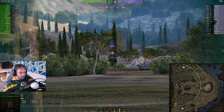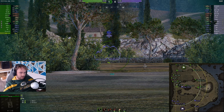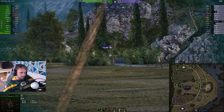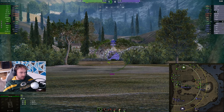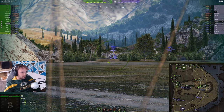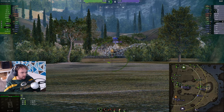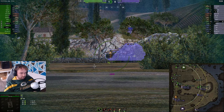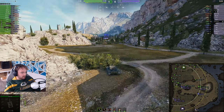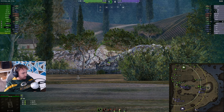Jagdpanzer fires, we spot him. He notices so he's dipped down and he's out of the way — we've spotted the Object 268 as well. And you just do not fire. We're a minute and ten in, 1500 damage. Jagdpanzer constantly spotted. For some reason I didn't get that spot — don't know why, I've kept him spotted the whole time, but the Hori or T95 had fired. I should be at about 2.1k but I didn't get it.